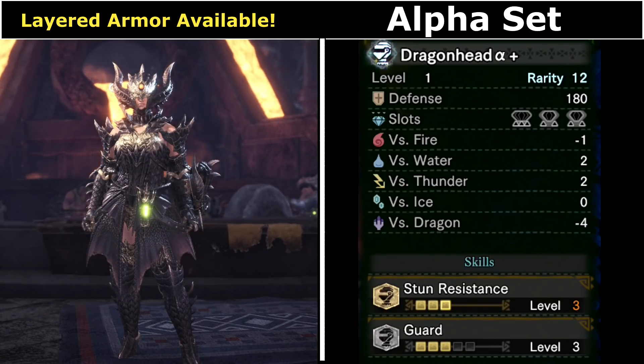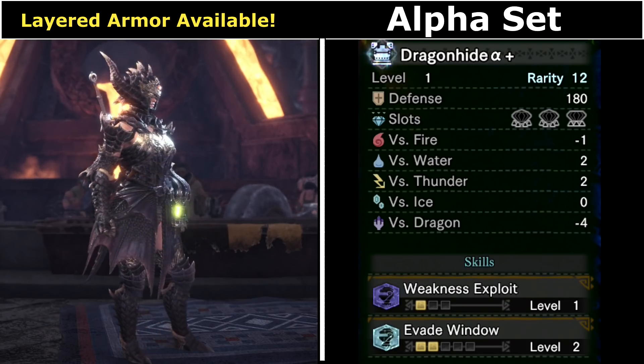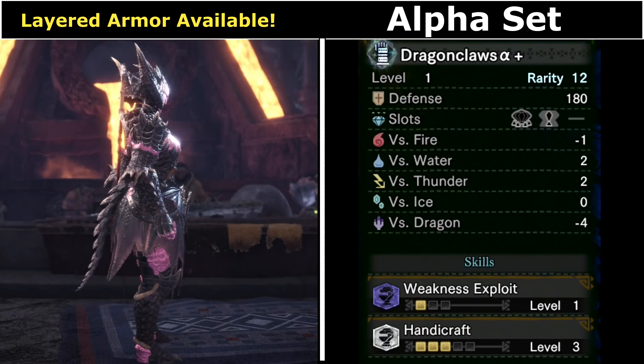The armour is very nice — every piece has notably higher defence than other armour, and the sheer amount of slots across both armours is insane. I hope you guys have a lot of tier 4 jewels ready to slot in, as this is just the alpha version.